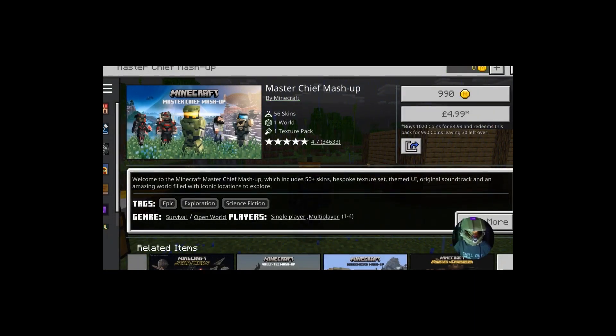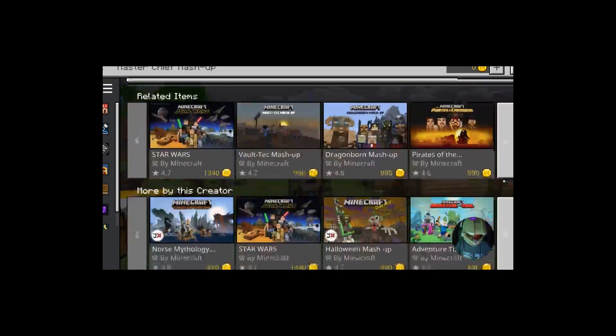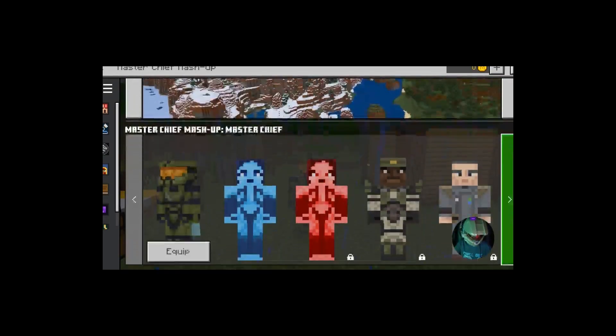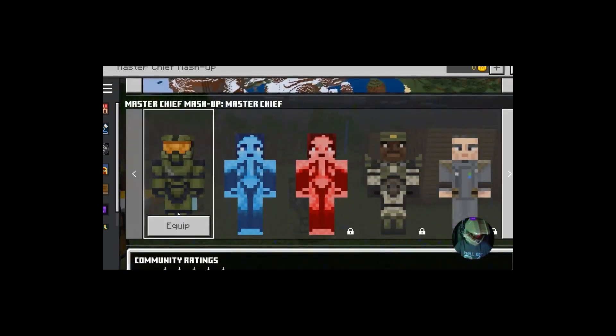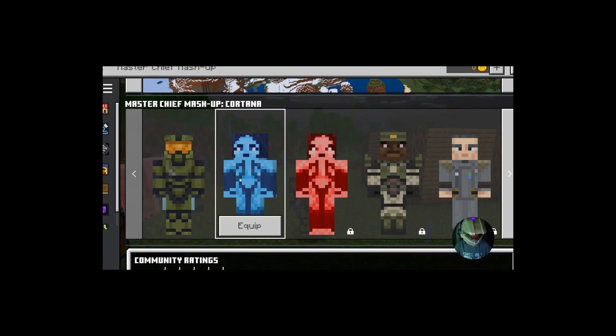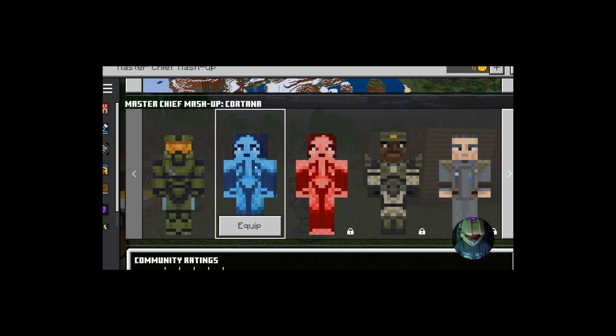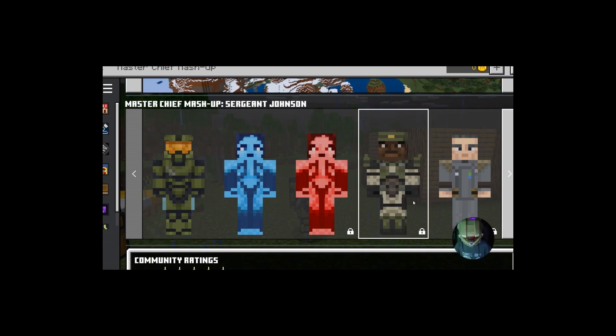You have to buy the bundle, but we want just the skin, so scroll down. There you go — you can also get the Cortana skin, as well as the Master Chief skin. This is the skin I'm wearing right now.